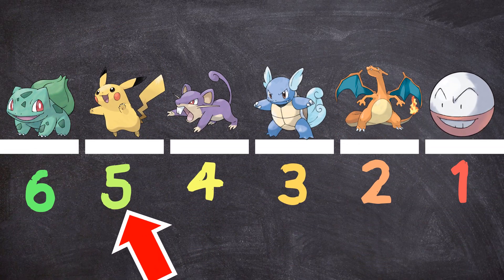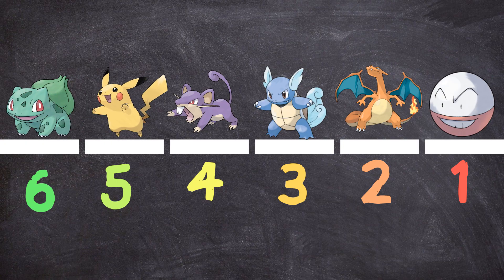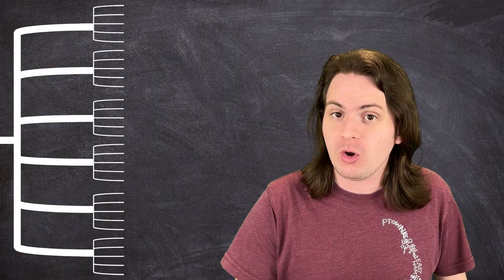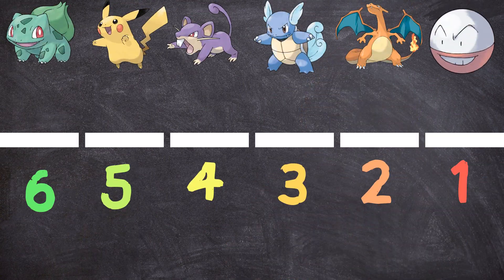So now we have how many Pokemon you had to choose from at any given point, and these numbers don't change no matter who you picked. If we picked Pikachu first, you'd still have five possible choices for your second slot. How do we take this information and figure out how many possible teams there are? Well, first you had six choices. Each of those six choices would lead to five more choices, and each of those five would lead to four more. In order to find all the possible ways you can arrange these six Pokemon into six slots, you can just multiply these together.